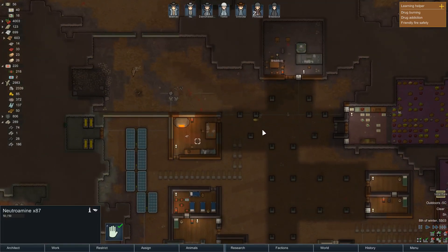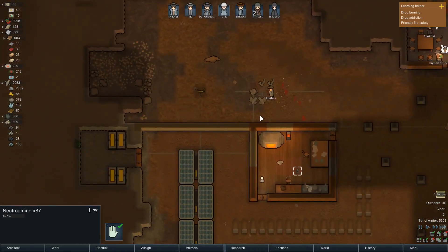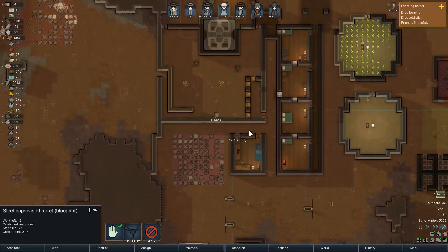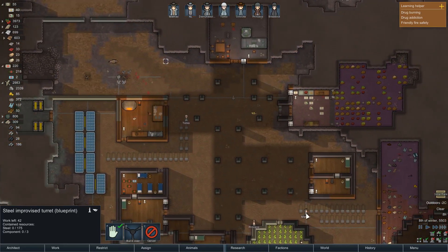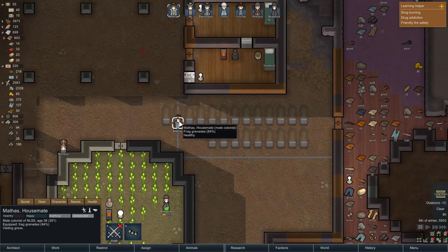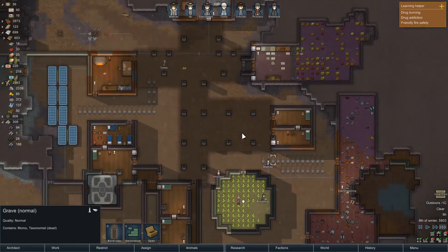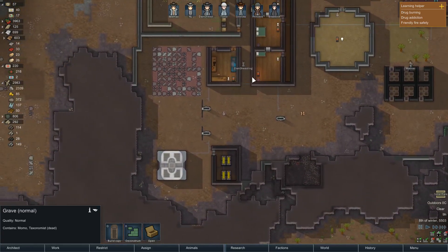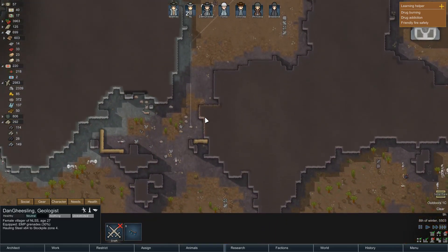Hopefully our power situation is still good. Braddock's doing some growing — which is fantastic. Mathis is visiting a grave — probably Momo the taxonomist. Remember, we all came to the colony together. Somehow me and Mathis are still there despite having actually died several times — we're just the ones that happen to benefit from the save scumming.